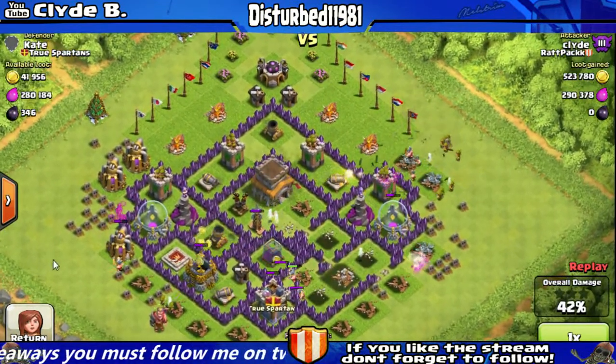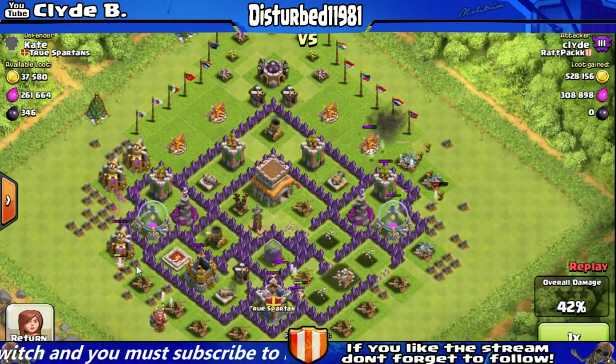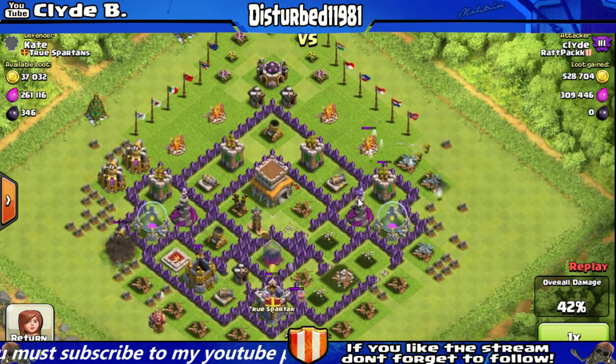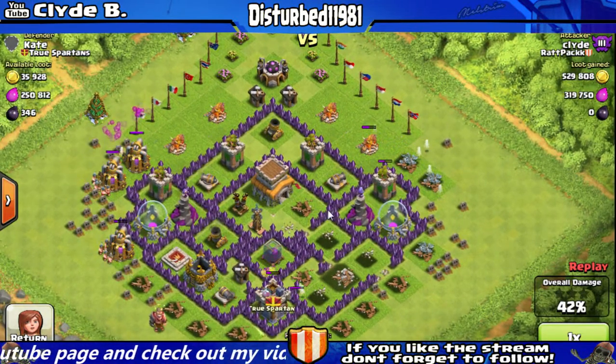And as you can see, I'm just dropping some troops on both sides where these collectors are at, and I'm getting pretty good resources from it.